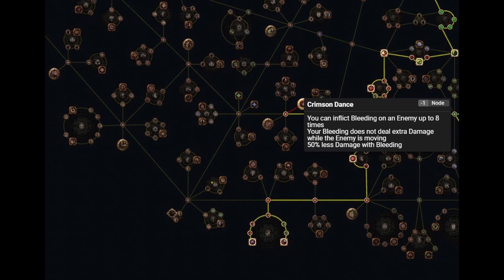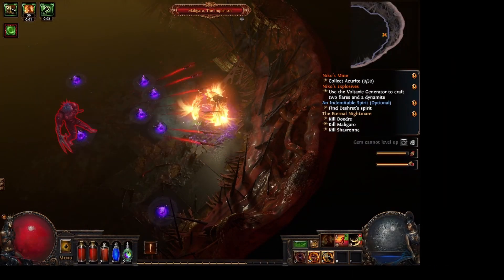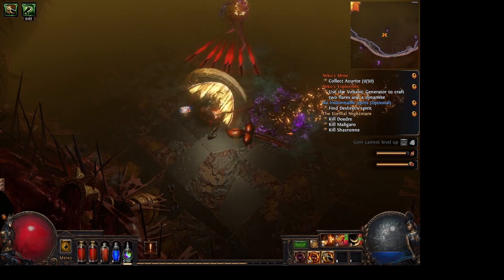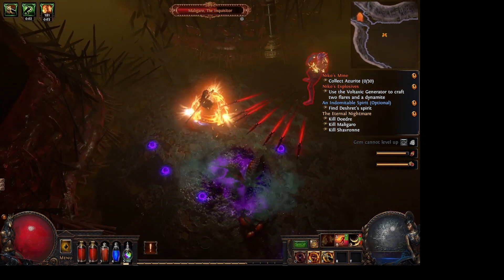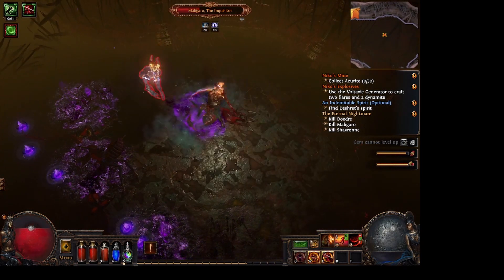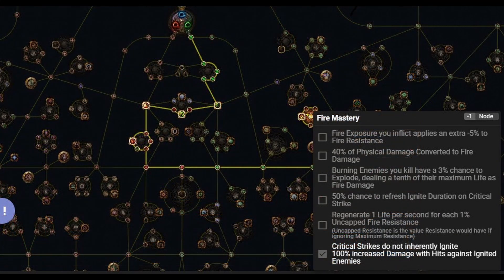Now there are two key components that are located on your skill tree. The first is the Crimson Dance node, which reduces your bleeding damage by 50%; however, your bleeding is now able to be stacked up to eight times on enemies, meaning as long as you keep more than two stacks on an enemy you will only have the potential to deal more damage to them.